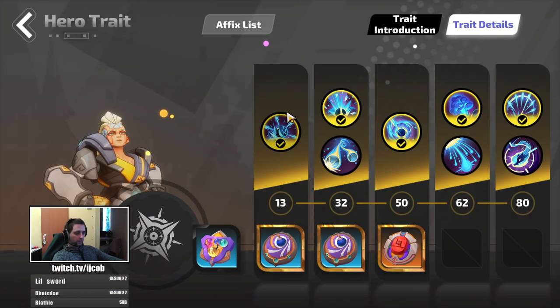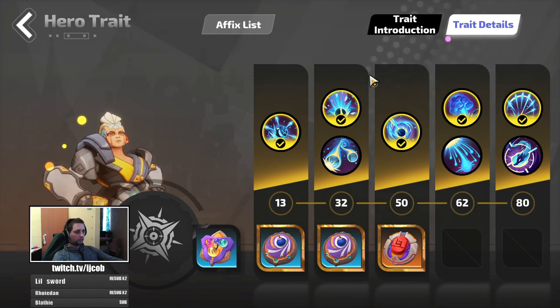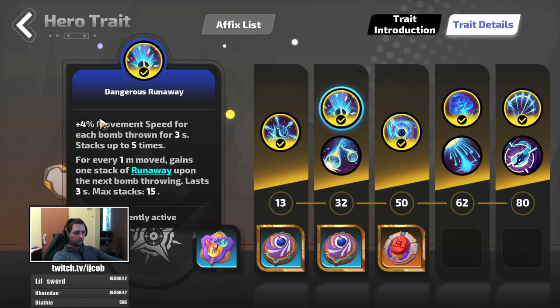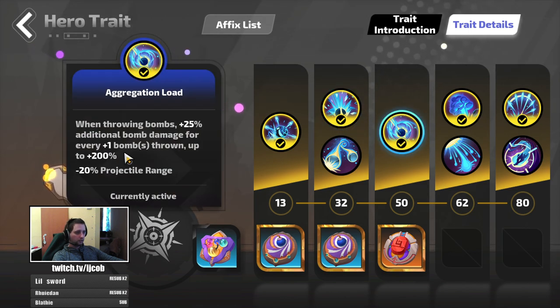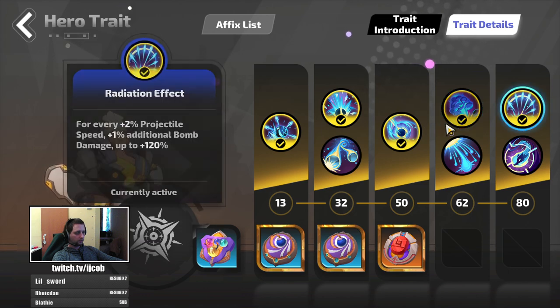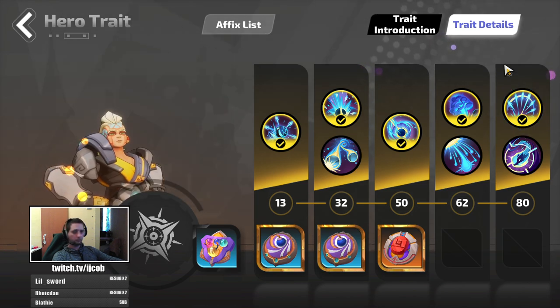For hero traits, Bing is really strong throughout leveling because he scales so much through his traits. Just from his traits you get 40% additional damage, then 200% additional damage, then 60% — that's 300 — and another 120, so 420% additional damage just from his traits. That means you do five times the regular damage of another character, which is what makes Bing so strong early on without gear. I have a viewer pushing to level 92 with only gear dropped during the story.